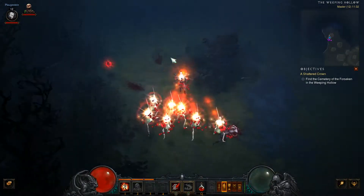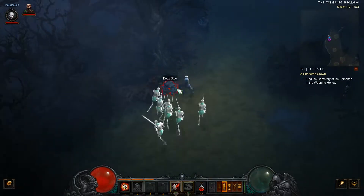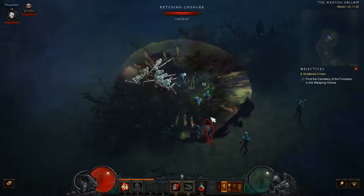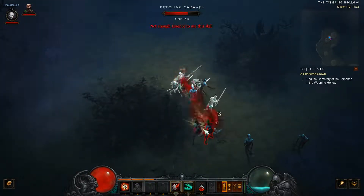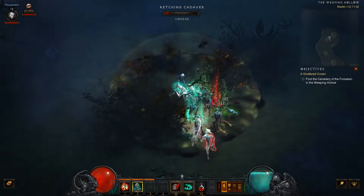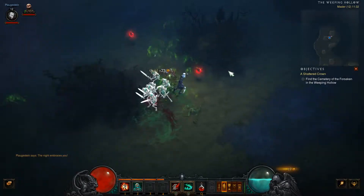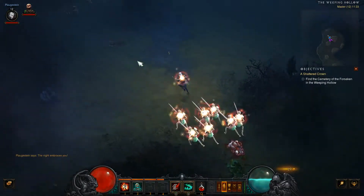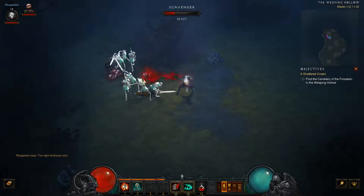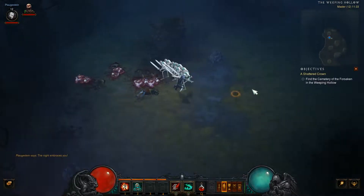There's this skill — when I get blood orbs it heals the skeletons too, I didn't know that! See, I'm still learning along with you guys. This is a blind playthrough with the necromancer. That is so overpowered. And if you focus, you can tell your skeletons to focus on a target and they get an attack boost as well.